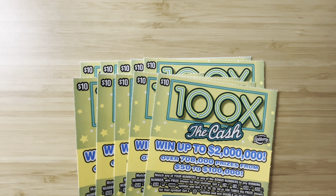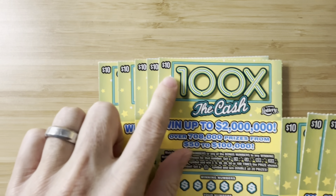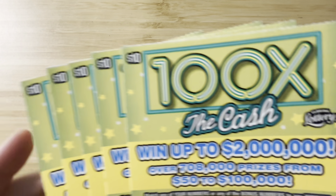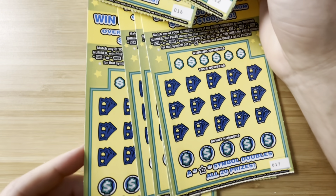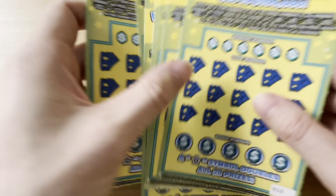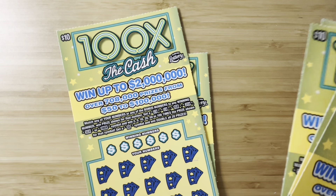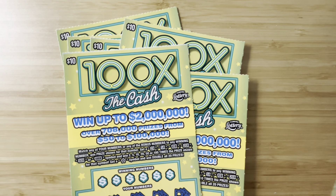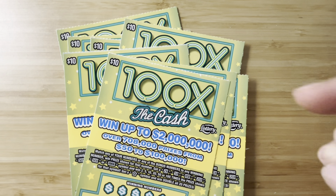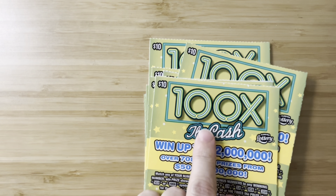We have a $100 session. I got 10 of these in a row — tickets 12 through 21. I got these from Publix, so we're going to do them in reverse order. That's how Publix loads them; they load them from the highest number to the lowest number.